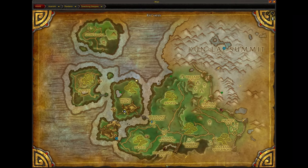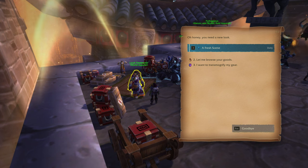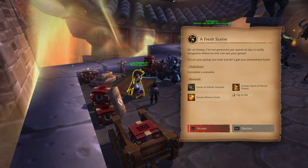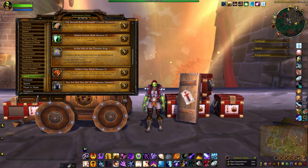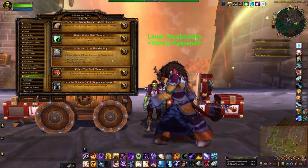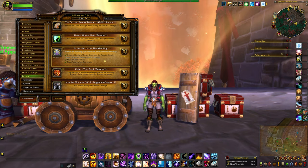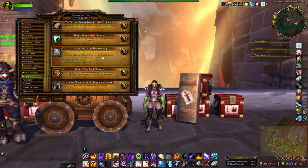Before you start, I recommend coming here and picking up the quest 'A Fresh Scene,' which just requires you to complete a scenario. There's also an achievement associated with this scenario called 'In the Hall of the Thunder King.' You need to complete four different things. They can be done on multiple runs, except for looting 10 golden chests — that has to be done using one key.